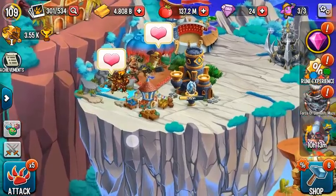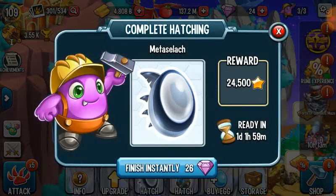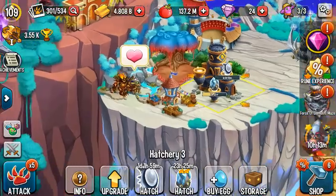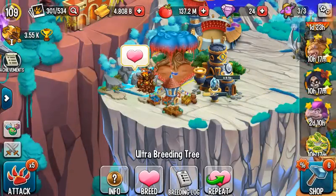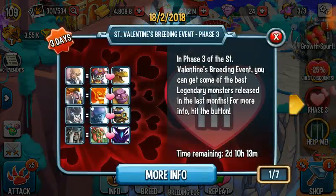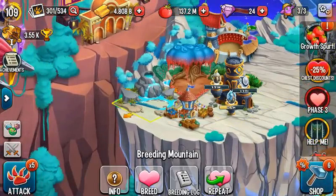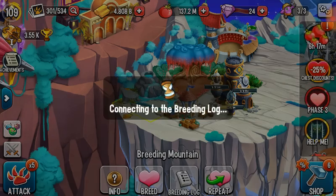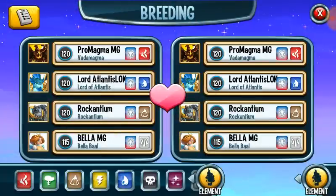Which one should we take? I think I'll go with this one — wait, which monster is this? I think I know. That is definitely a rare monster. Let's check the recipe for phase 3 — we need Mystery and that monster. We need the epic monster with metal and dark elements plus the mystery monster to be able to get a Cloud monster.